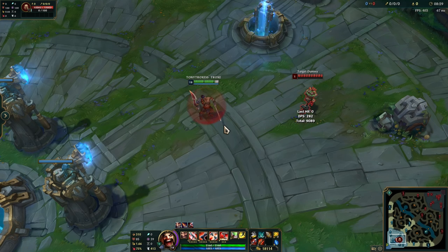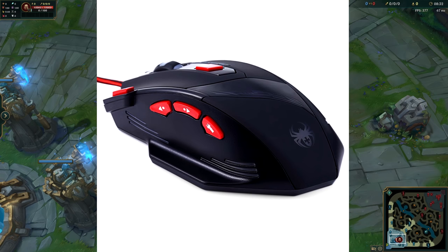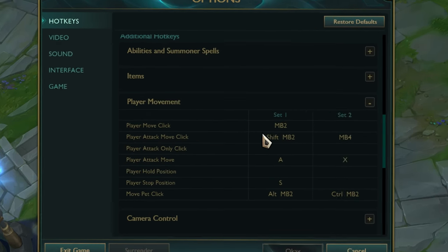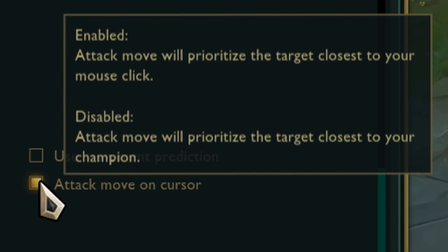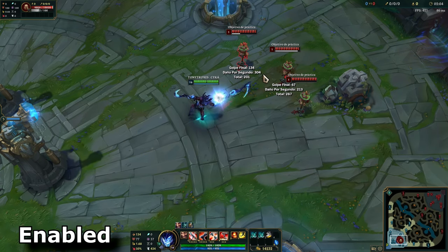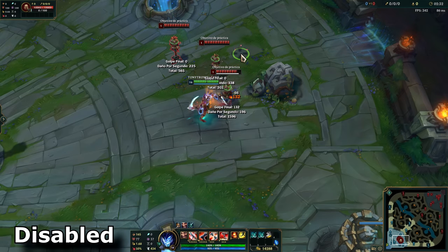If you are wondering how I kite, I have a video in the description, but here is a quick summary. I use a mouse button to auto attack, which you can set up by adding a keybind in the settings called 'Player Auto Attack Move Click.' In the settings under Game, I have 'Attack Move on Cursor' enabled, which will auto attack the closest target to my mouse whenever I use attack move click.